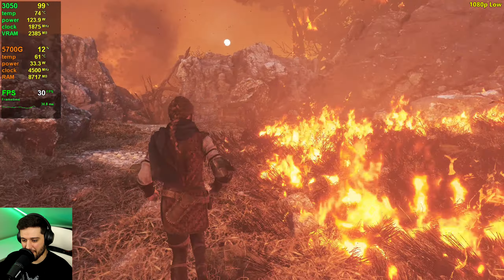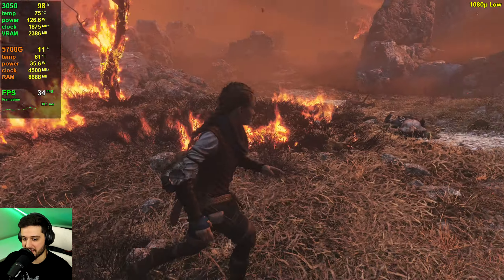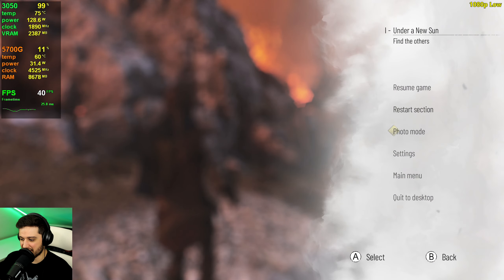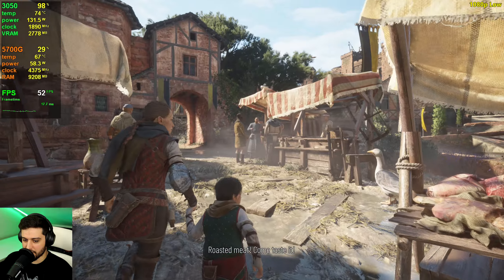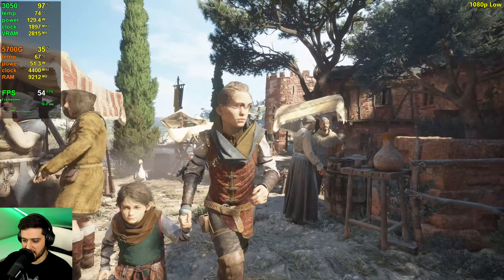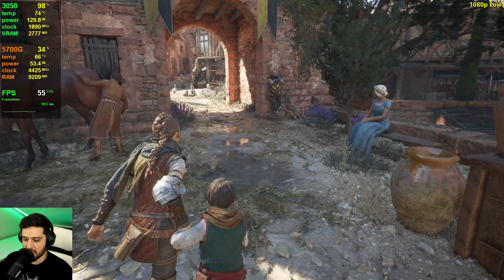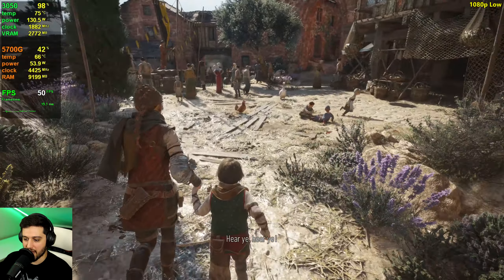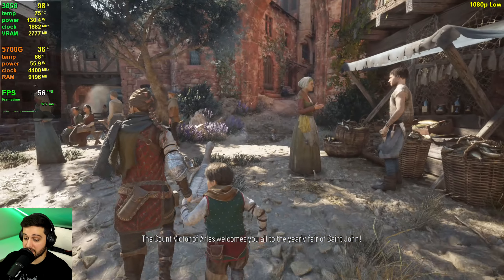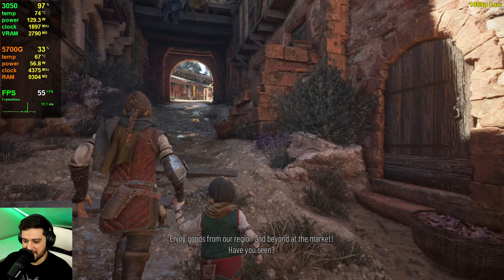I'm very disappointed at the performance of this game — not really at the 3050, honestly. It's just that the optimization is kind of terrible. Going to the city on low settings, we're close to 50 FPS and it still looks amazing. These settings that look this good at 'low' should have definitely disabled ambient occlusion and considerably lowered shadow quality — not just the minor differences we're seeing here.